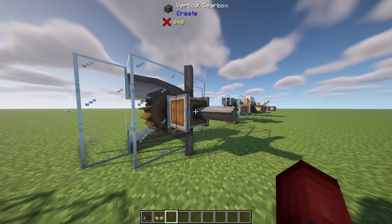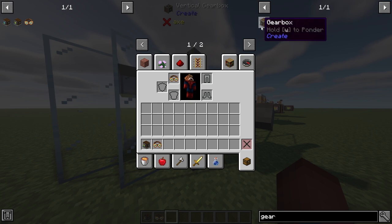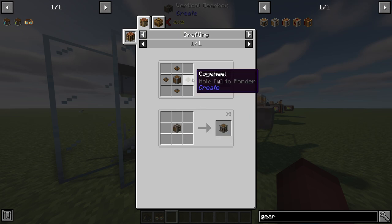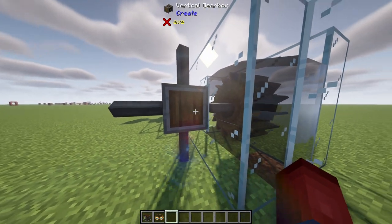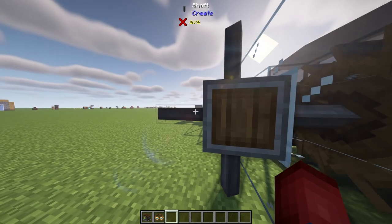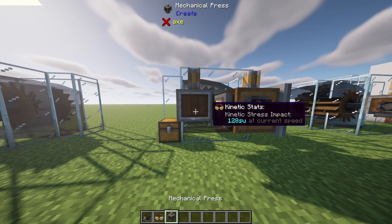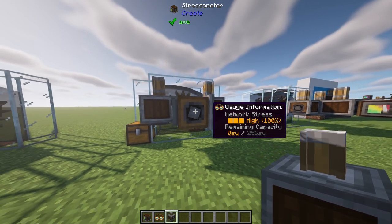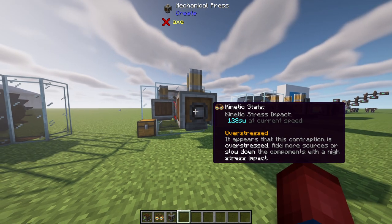That brings me to the vertical gearbox. A gearbox crafting recipe is an andesite casing and four cogwheels, and you just place it in a crafting grid to turn it into a vertical gearbox. These are really cheap. The vertical gearbox does the opposite effect — instead of going horizontally, it goes vertically, so you can now traverse up and down. And here you can see we have zero stress units remaining — if we add something to the system, we get the overstressed warning, which is not exactly what we're looking for.